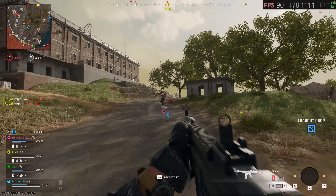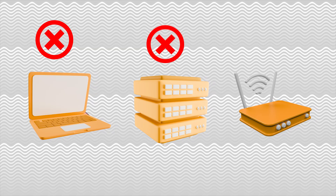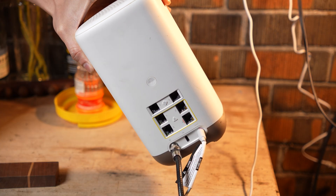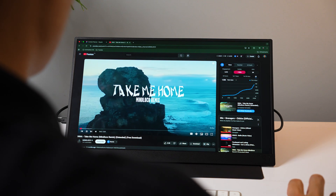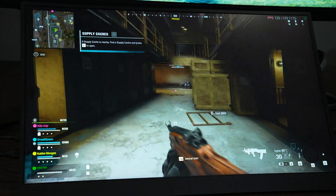So everything looked like it was working fine except for one thing — the game streaming was stuttering like crazy. It completely killed the whole gaming experience. At first I thought the problem was my Mac's video decoding, or maybe GeForce Now was using some low-end host computer. But that wasn't the case. The real issue was my internet — I was still using 2.4GHz WiFi from my ISP's original gateway. It's fine for watching YouTube or basic browsing, but for cloud gaming, which needs super stable, low-latency performance, it just can't keep up.